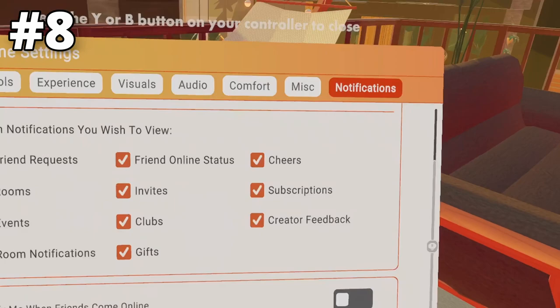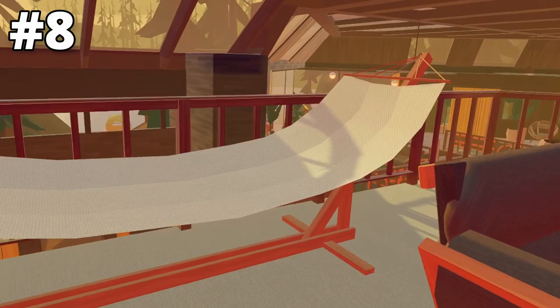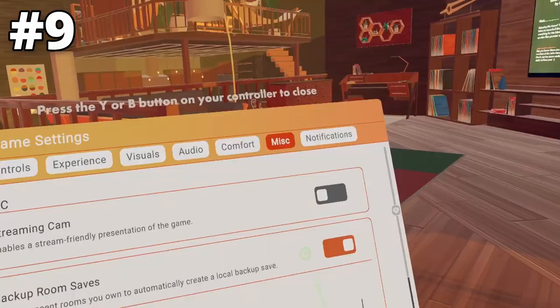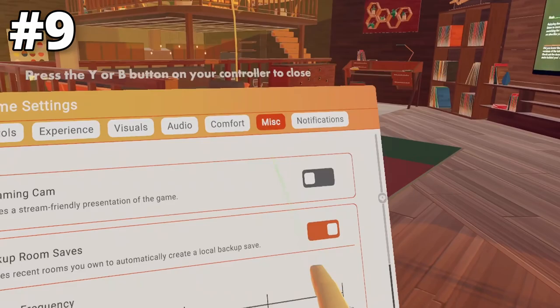Also in the Notification tab is Notify Me When Friends Come Online. If you have a lot of friends, I recommend turning this off, but I keep it on so I know when my favorite friends are online. This setting means that whenever one of your friends gets on Rec Room, you get a little notification telling you that they're online.